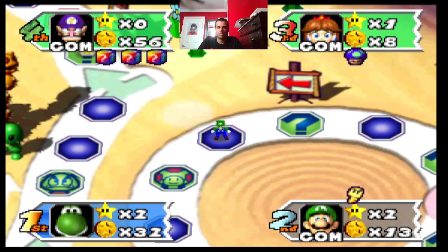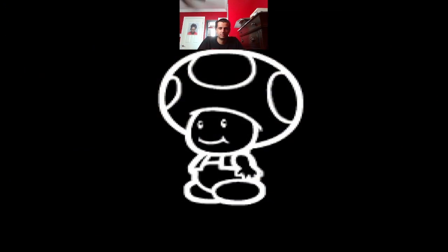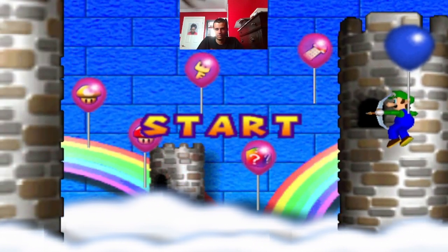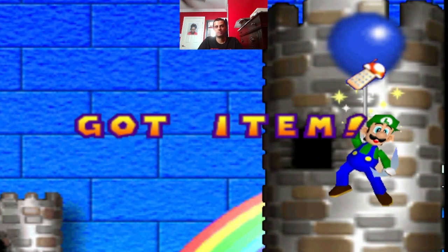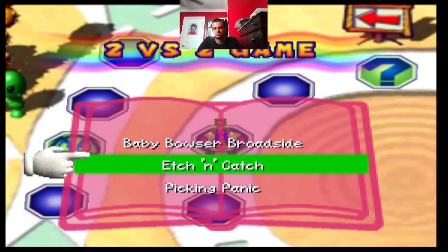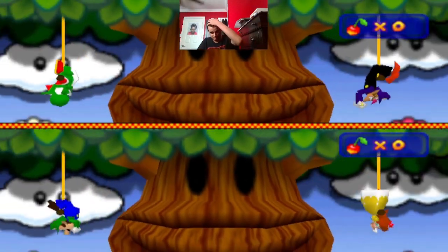Now Waluigi might want to warp his next turn with me or Luigi. Odds are in his favor. Picking Panic again. You know what? Much better than Baby Bowser's Broadside, which sucks, so I'm cool with not getting it. Alright. Yoshi and Waluigi — the dream team. I'm on a dream team when the latter half works like that.